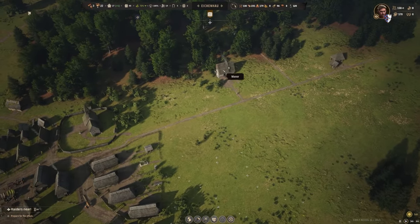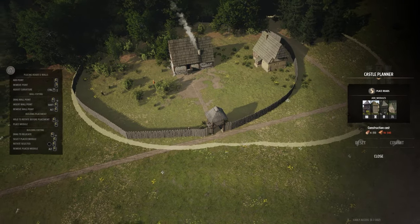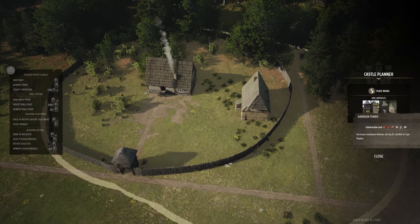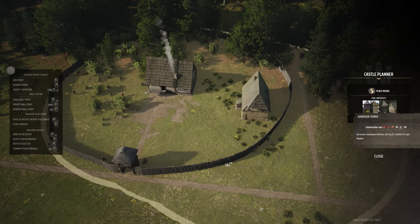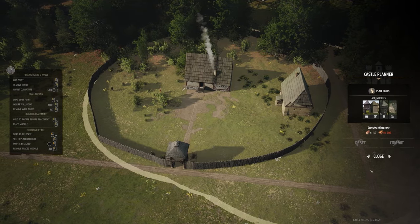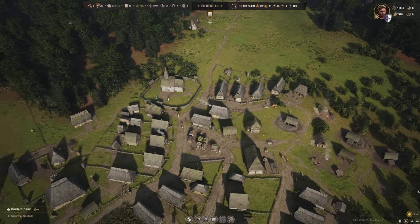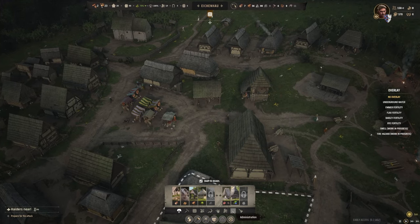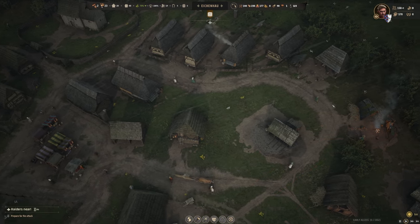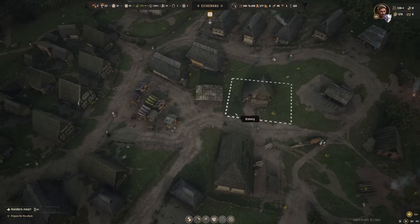I also want to continue expanding this manor house. We'll build a little outer wall, some garrison towers, some outer towers, and we've got a tax collector's office — but we need a lot more planks for that so we'll have to wait. We've also run out of space for market stalls, so we're going to build more of them and allocate an area in the industrial sector to fit two little mini markets.